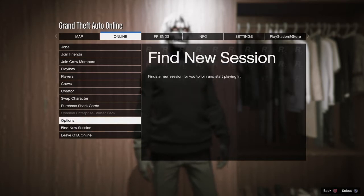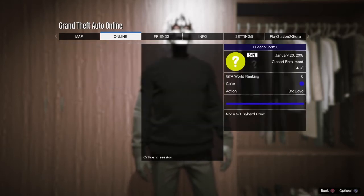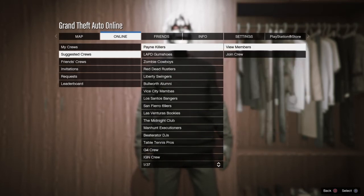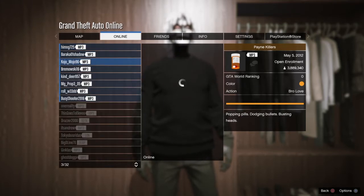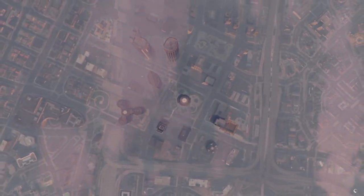You can also go to Crews and find crew members in the session. I'd recommend finding a large crew like IGN — they have about three million members so there are always people online. This way, if you mess up, you can just try again.